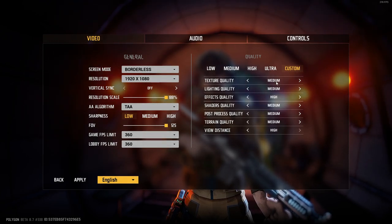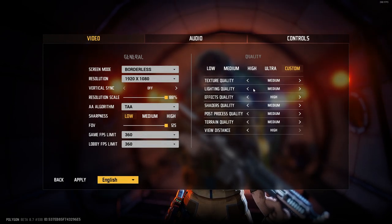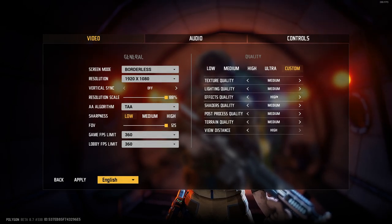Texture I have on medium. Lighting I have on medium - I would recommend having it on low as it makes everything feel a little more dull, but it's also easier to see. I just like my game to look a little more decent. Effect quality I like on high - that will make skins look better, like your glowing AK skin will actually glow. It just looks much better, that's why I like it.